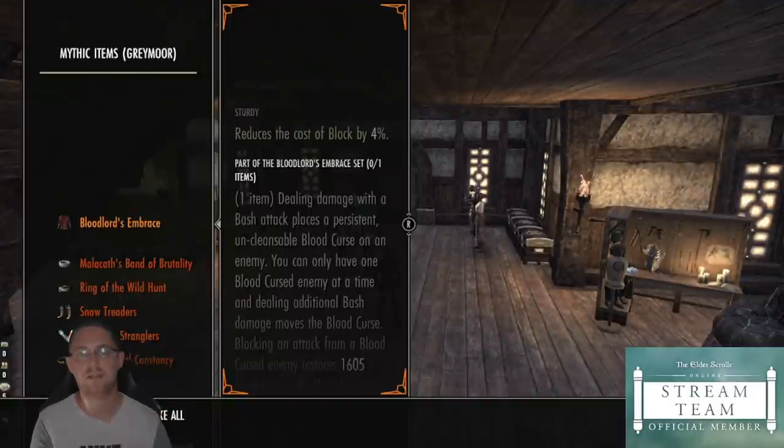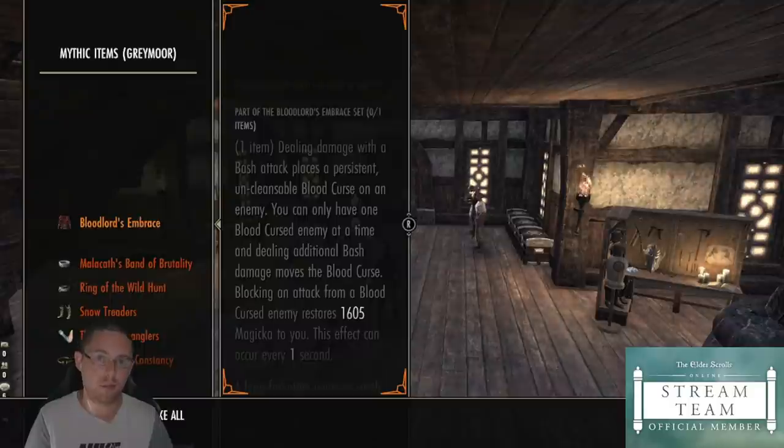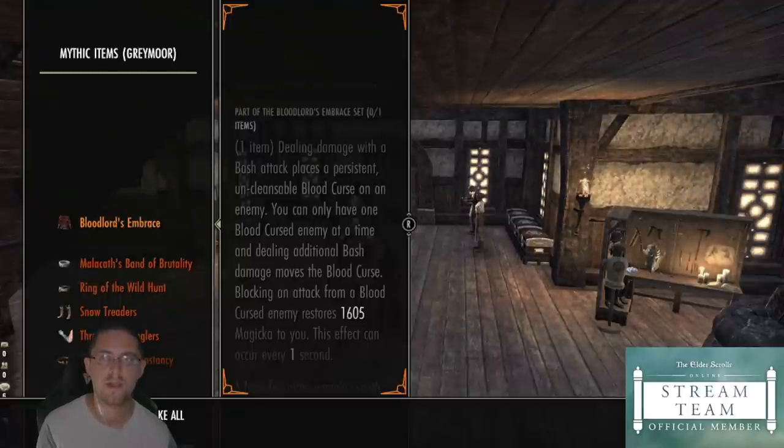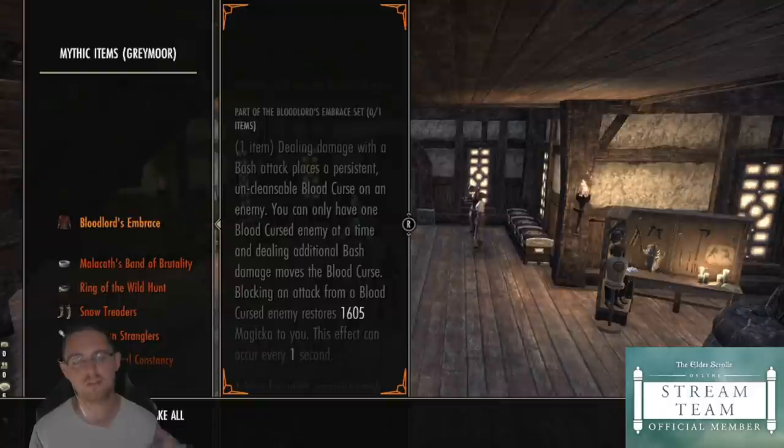Most bosses will do a mechanic, then one, two, three, four seconds, then a heavy attack or a light attack, then a couple of seconds, then another heavy attack, maybe a mechanic. There are very few bosses that actually hit you really, really quickly to make this a useful set. You need enemies to be hitting you essentially every one second, and every second you're not being hit by that one enemy, you are losing Magicka from the set. If you're really struggling with Magicka sustain in a very specific situation where you've got a boss that hits you very, very quickly and very often, then it's worth considering.